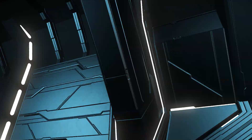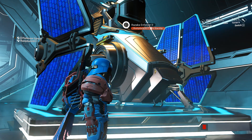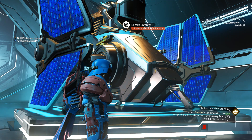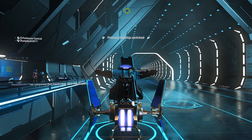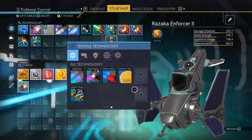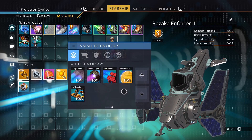They're going to get out a little bit into space and then call in their freighter. You in the meantime are going to go next to the ship they just purchased and wait. You will be able to claim their ship completely for free without any dialogue whatsoever — you'll just be able to jump right into it. Go into your starship menu and you will see that all of the technology already installed on the sentinel ship will be instantaneously transferred over to the new ship.